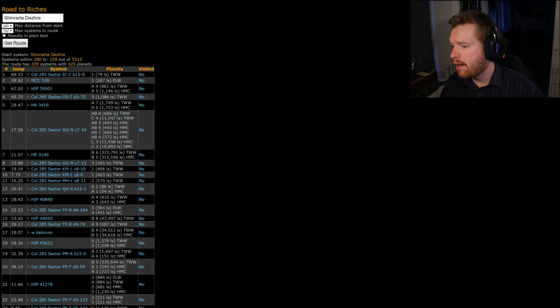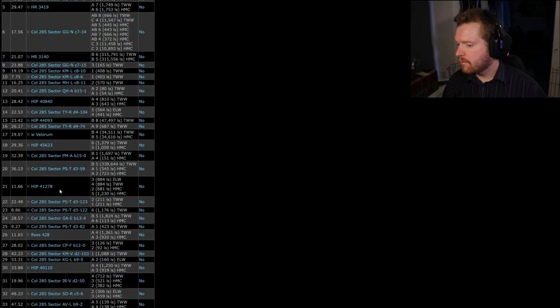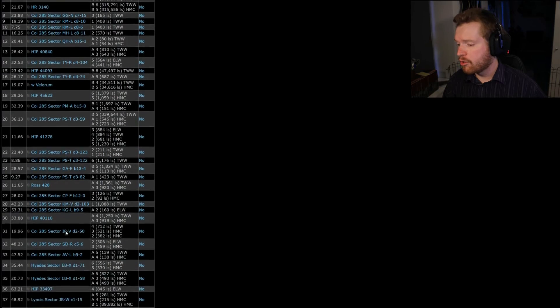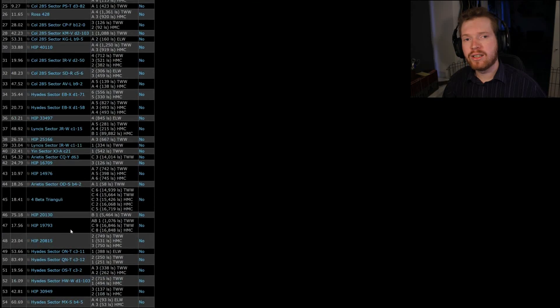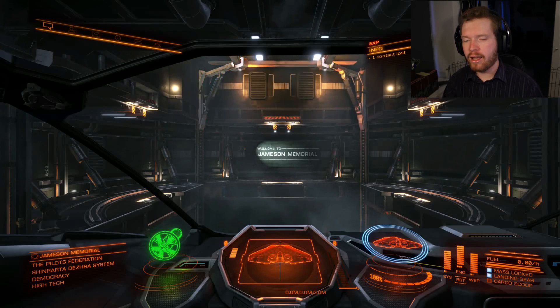And that's basically it — you see some of them have two planets, some of them have a lot, like this system, which is a very good system apparently — high metal content worlds. You basically just go through this list one at a time. And once you feel like you're either getting bored with it or you're done with the list, you head back to a station and you sell the exploration data. So let's head out with our ship and see how this works.